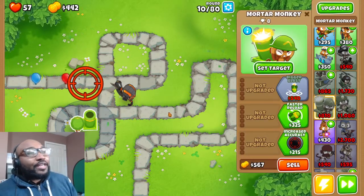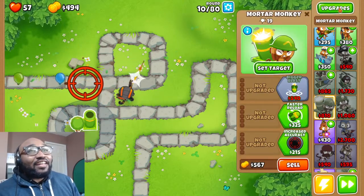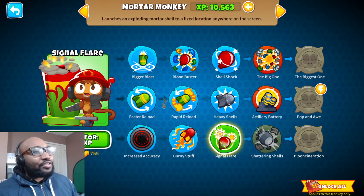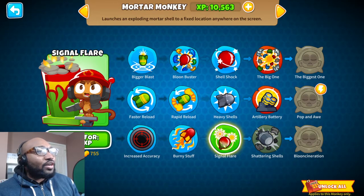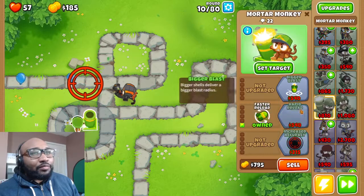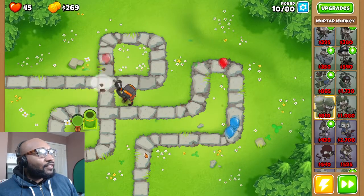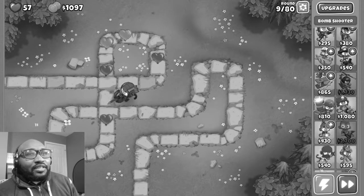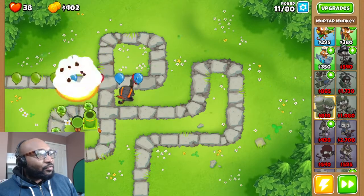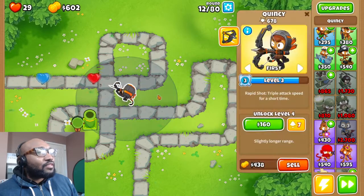I'm going to set the mortar to shoot here. Even though it can't see camo, it can still pop them because it's a mortar. You can upgrade towers in three different ways — once you go three into one side you can only do two on something else. I want this mortar to shoot really fast so I'm going with fast reload, leveling that up. Lead balloons also get popped by it, which is great. The mortar is a really good camo counter early on.